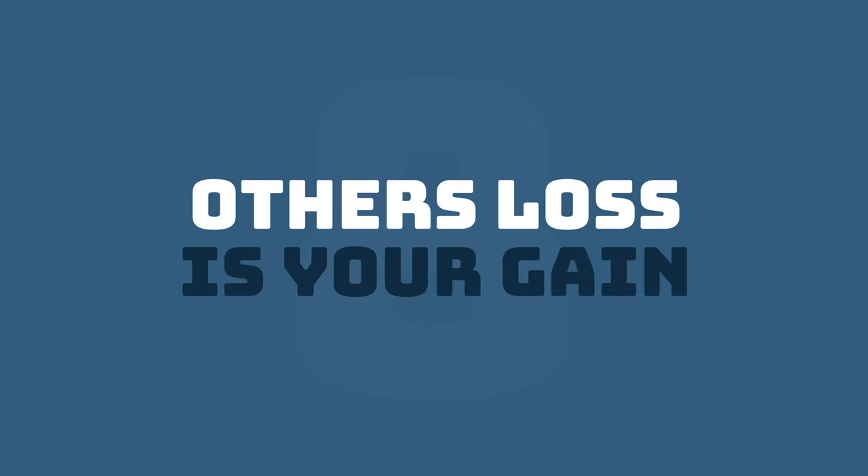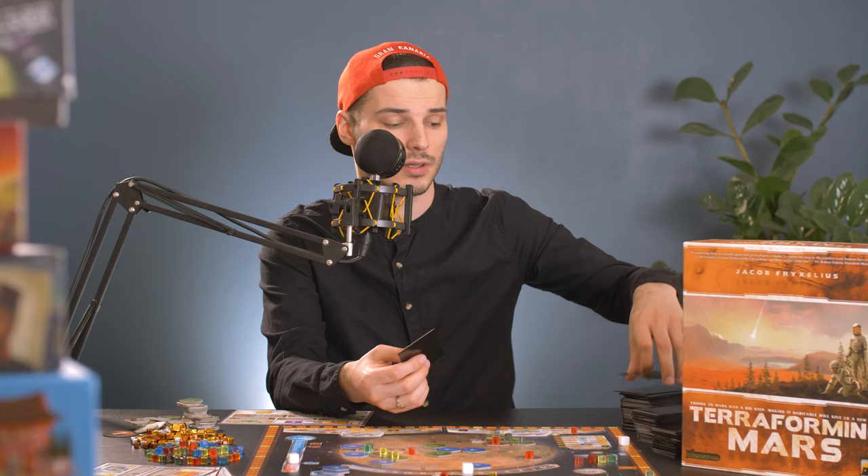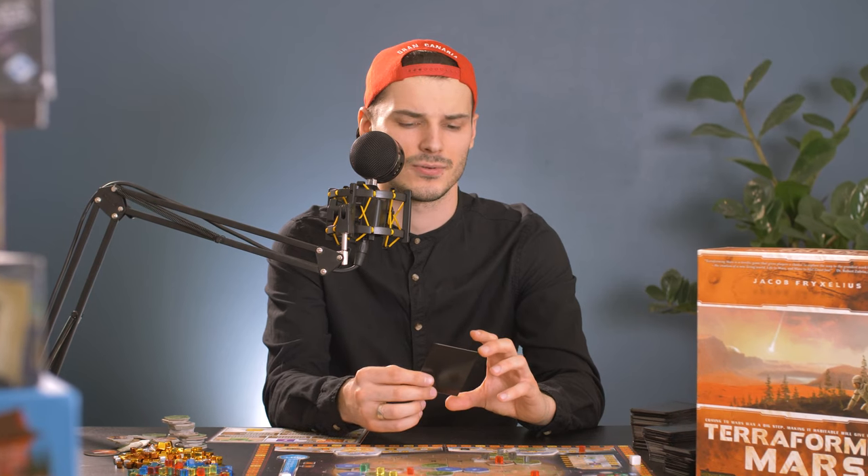Tip number eight: others' loss is your gain. This isn't great life advice, but it's really good when you're terraforming Mars. When playing with the draft variant — which I strongly suggest you do — think about the cards you leave behind as well. Maybe taking a card away from your opponents is better than taking a card you won't be able to play for your next three turns anyway.